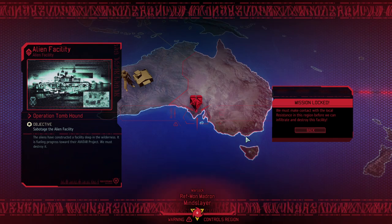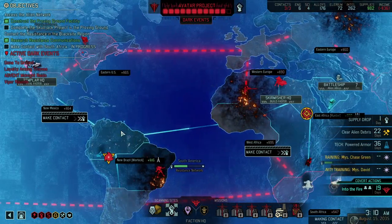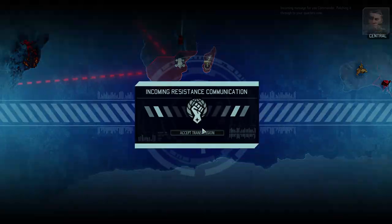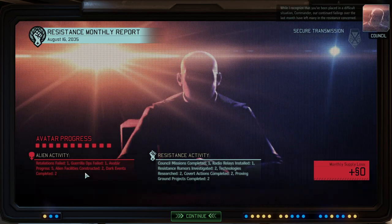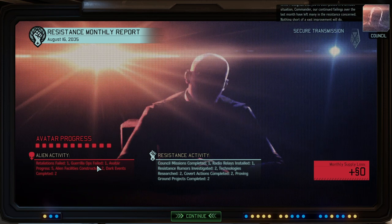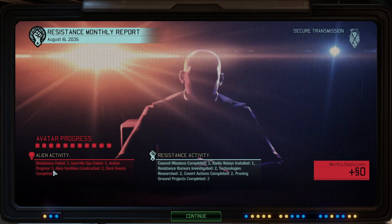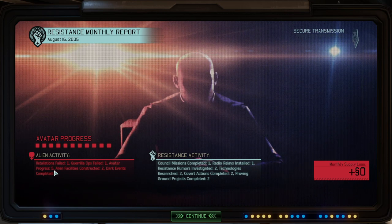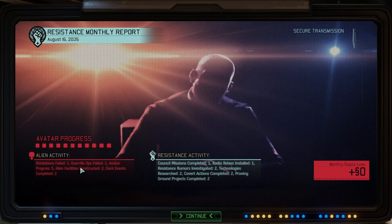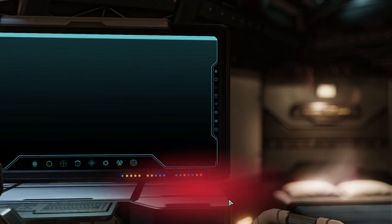A new alien facility is starting very soon — that is bad. Luckily our next retaliation strike is a bit away. Just as I predicted, the alien facility has started, meaning we're unfortunately even further down the drain. We have no means currently to reduce the avatar progress. Let's hope the month end will bring us some relief. The end-of-month report shows: retaliation mission failed — that's why he lost the region; guerrilla ops failed — that's probably why he lost some soldiers. Avatar progress now at 5. Two alien facilities means he hasn't killed any of those recently, so the additional facility counter will continue. Dark events completed: two — which is an issue in itself.